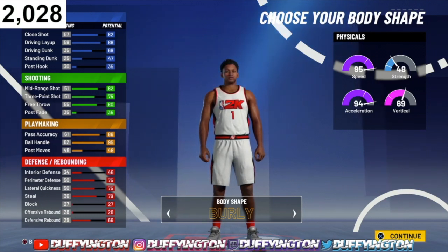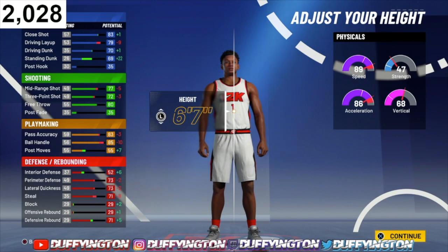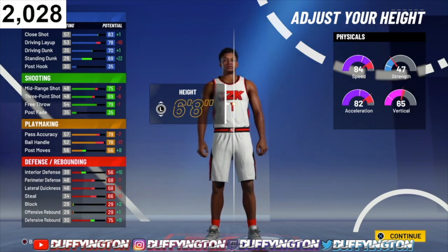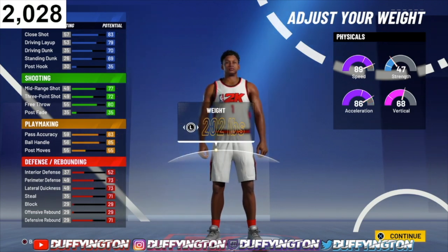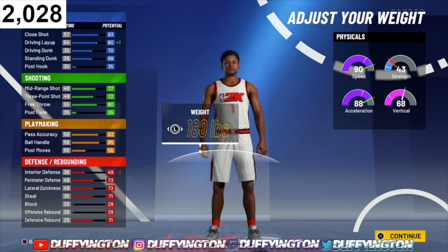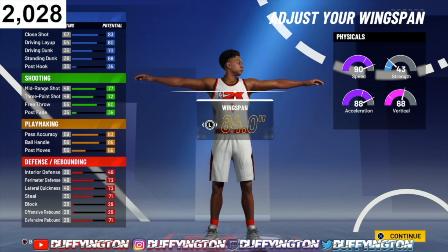For the height, we're rocking with six-seven. Six-eight takes a big hit on a lot of stats with this build, so six-seven is definitely the perfect fit. Ball control is still there, shot is still there, dunk is still there, defense is still there, speed is still there. For weight, bring it all the way down. For wingspan, keep it normal.